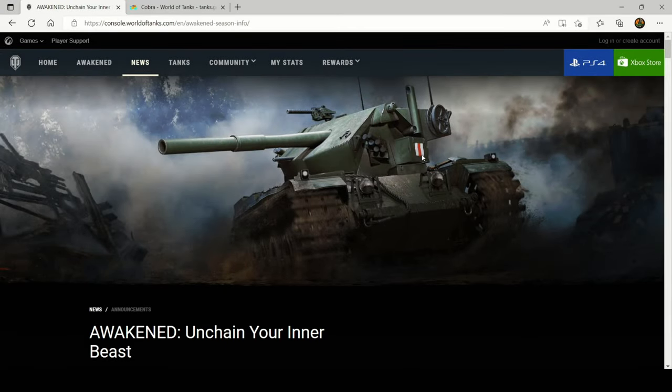Hello everyone and welcome back to the channel. I'm Robbie Rhino and in today's video I'm going to be reviewing the Ultimate Season Pass reward tank for the Awakened season. The Ultimate Season Pass reward tank is the Cobra, a tier 9 British premium medium tank. I'm going to go over everything you need to know about the Cobra, comparing it to three competitors: the Skoda T50, the AMX 5120, and the T54E1, all designated medium tanks in World of Tanks console.